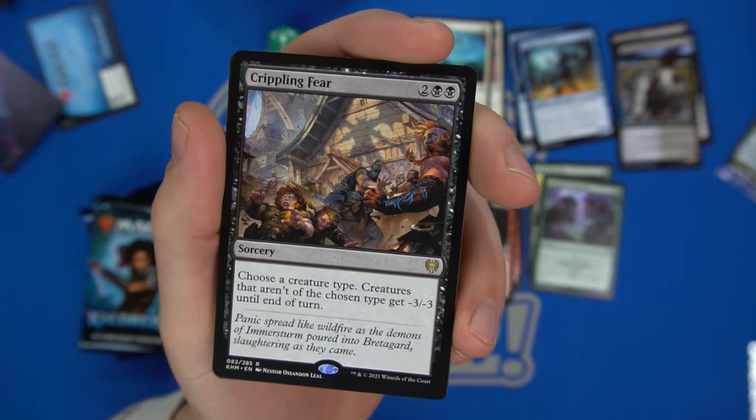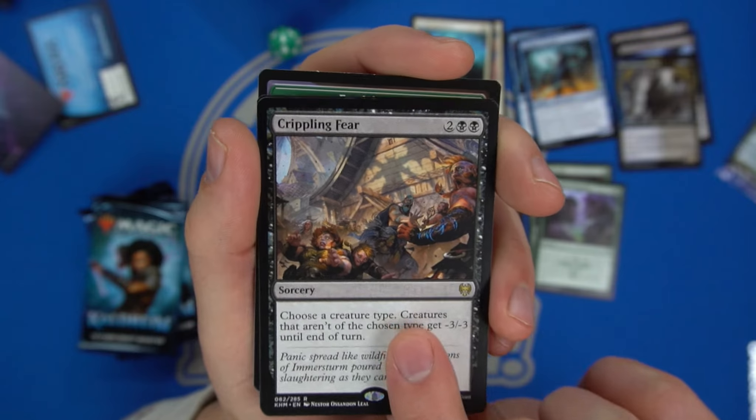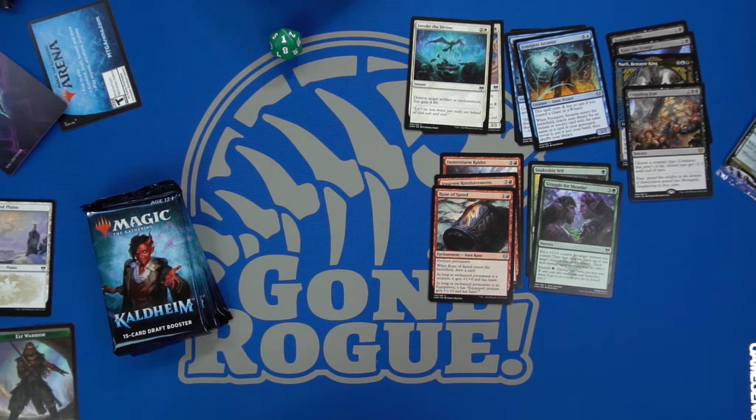Say you're in a Berserker tribal — with Crippling Fear you can kill everything that isn't a Berserker. It's a decent rare, a pretty good board wipe, though it can be a double-edged sword if someone else is playing the same tribe. On to the next pack.